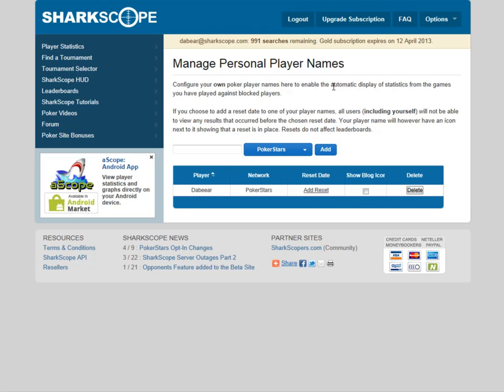Your player name will have an icon next to it showing that a reset is in place. Resets do not affect leaderboards, which is obviously useful to know. Why would somebody do that? Say you've had a torrid start, you were losing back then but now you're a winning player and you want to essentially say that was my tuition — this is the new me, this is where I want to be reviewed from this point onwards.